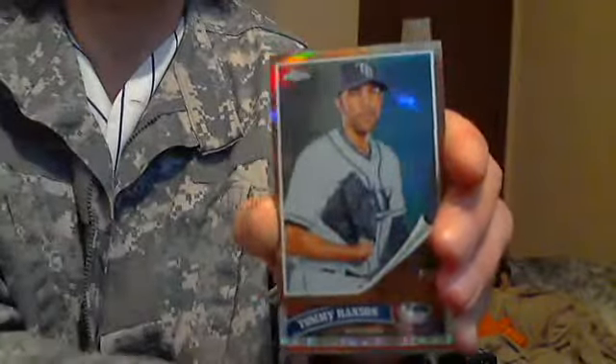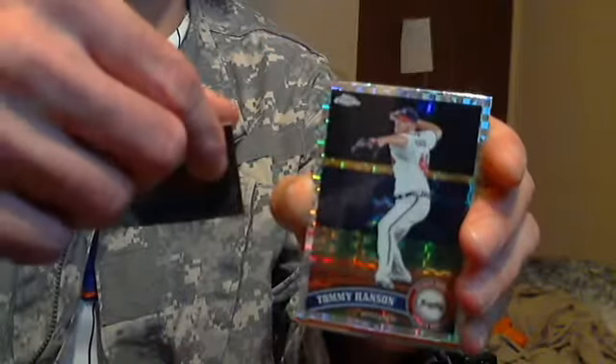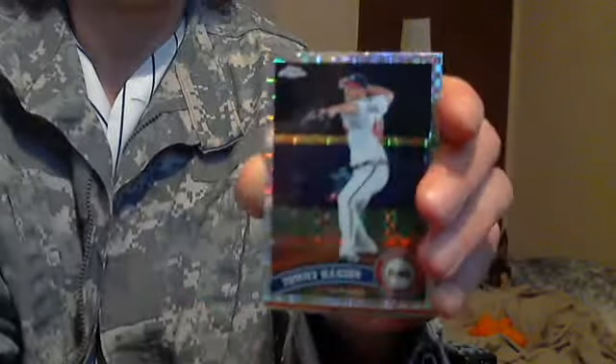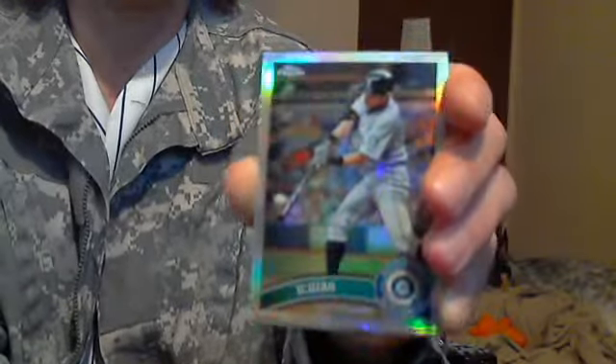David Price Heritage Chrome Refractor, also low numbered — 40 of 562. A Tommy Hansen X-Fractor, retail only. A Derek Lee Orange Refractor.